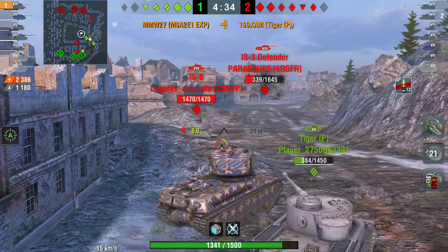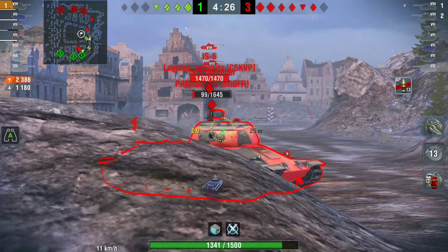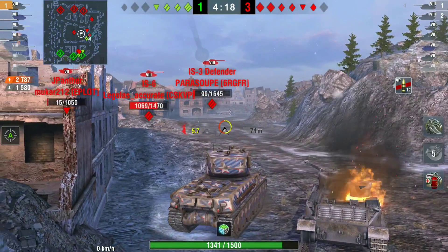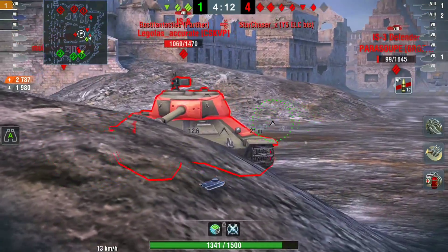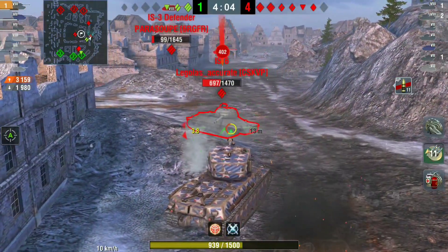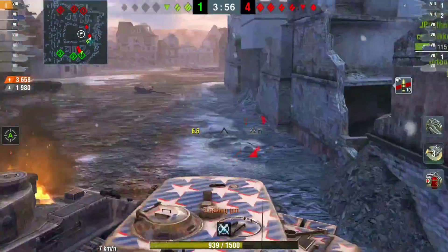With HE loaded he clears the Tiger P — that's MMW's first kill. He gets a shot on the IS-6 turret. The best thing about this tank is obviously the insane armor, but because it is so big you can come over these ridgelines very easily. Just look how easy it is for him to get shots off on the IS-6 turret.